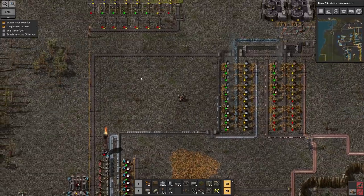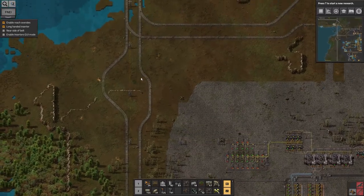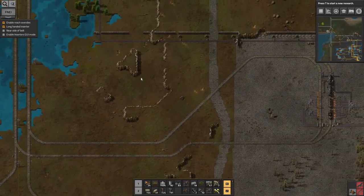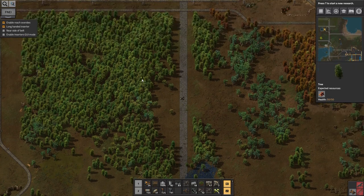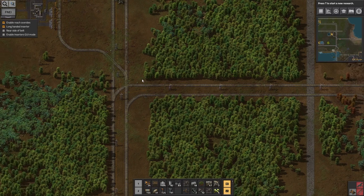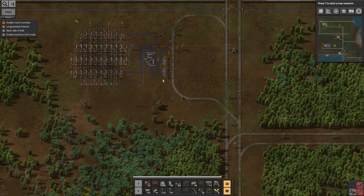As you can see from that train, loading trains up with normal inserters is a very, very slow business. It just means the trains take forever to load and unload, meaning you run out of resources. One of the first things on the to-do list is to run around all my mines up top and make sure they're all using stack inserters. I should probably put some more roads in so I don't end up driving along my railway lines.